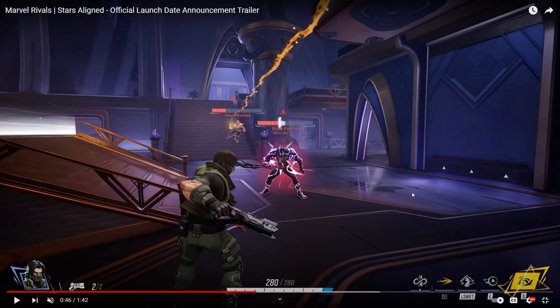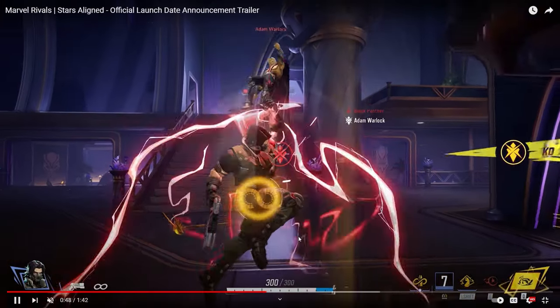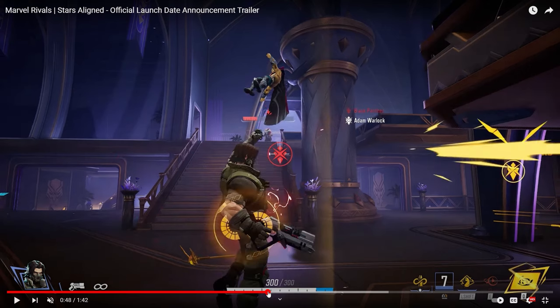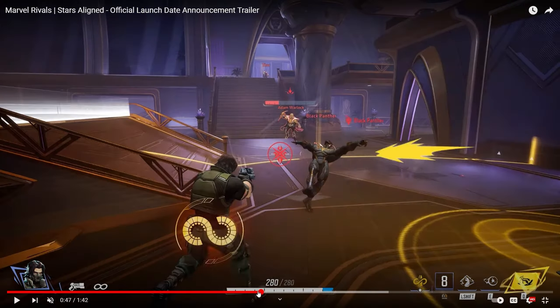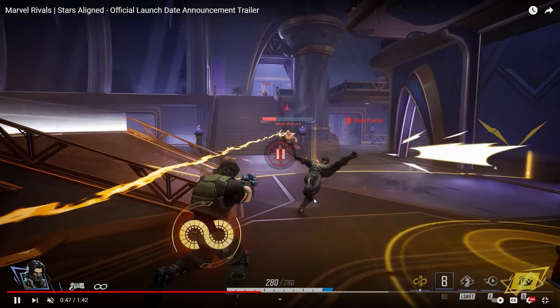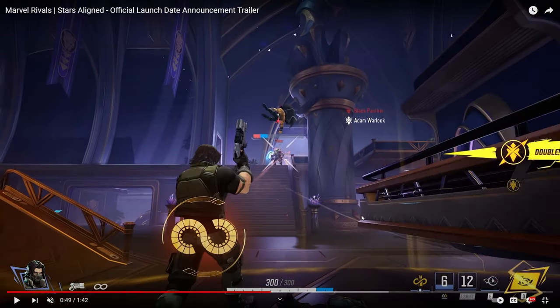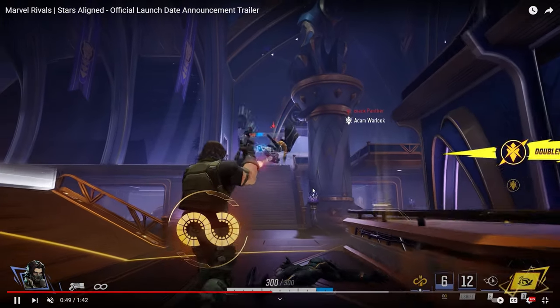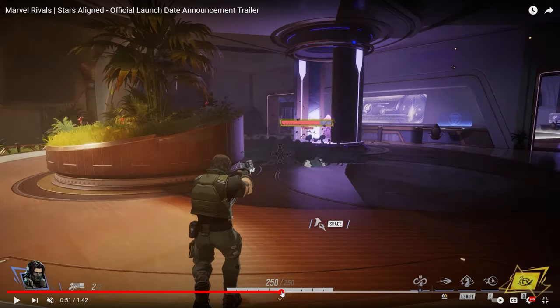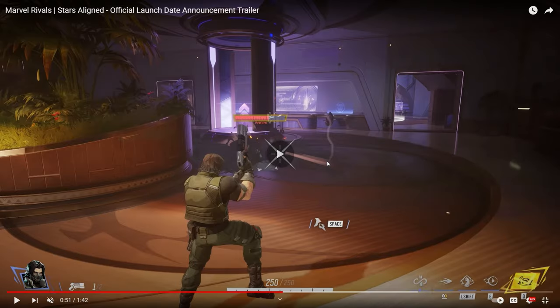First up, the Winter Soldier. He has two shots to his pistol — he looks like he's going to be a duelist, a mix between range and melee. His right-click seems to grab people so you can pull them towards you. He also has a team-up with Rocket for infinite ammo. His shift looks like he charges towards someone and gives them an uppercut, and his pistol does a lot of damage.